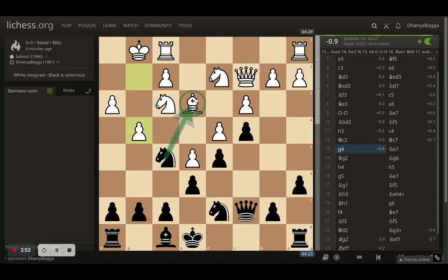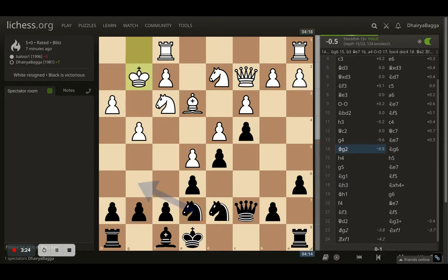White goes for g4, attacking my knight. I had the thought that I can take the bishop, but after White takes, f5 gets opened up, my king is still in the center, and f7 is always a weak square when playing as Black - only the king defends that square. So I didn't take the bishop and went back with the knight to e7.